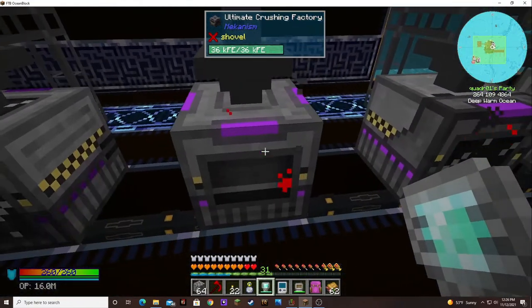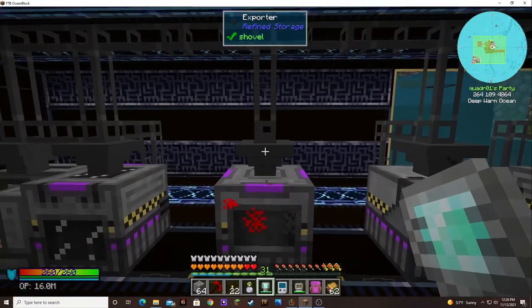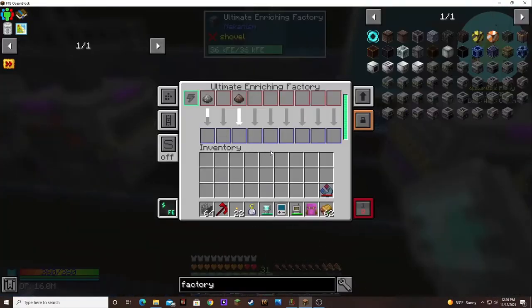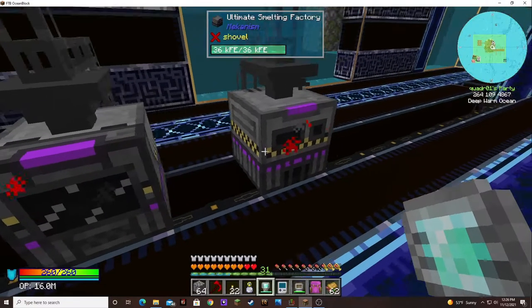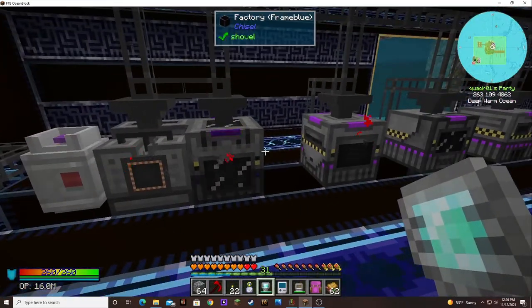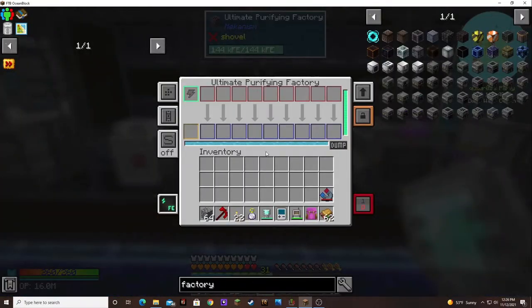Then it sends the chunks over to here. Got the clusters going to this one, the chunks going here, getting crushed. Then the crushed gets sent over here because it's dirty — it has to be put through the enrichment factory and turned into normal dust. Then the normal dust is coming over here and getting smelted. I used all the ultimate ones because I figured why not, especially if I'm having all the ore shipped through over here.